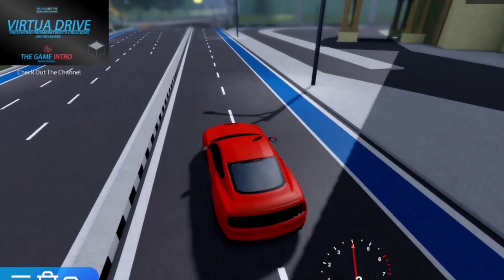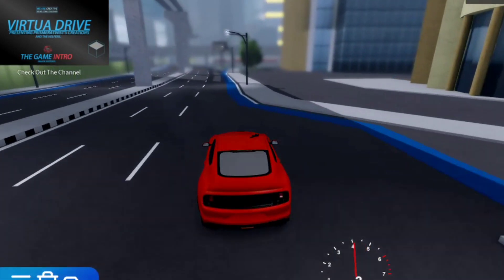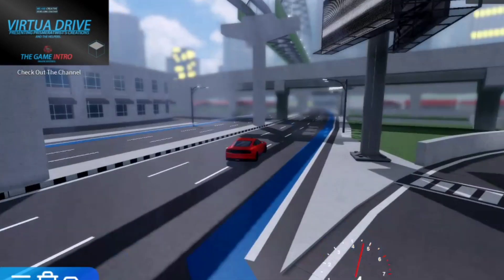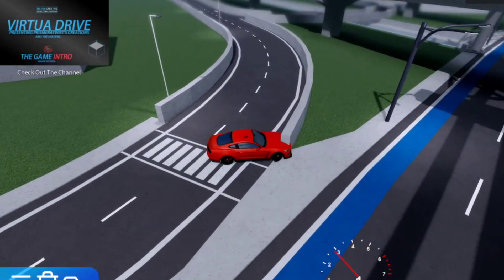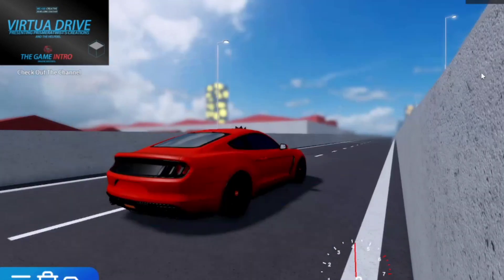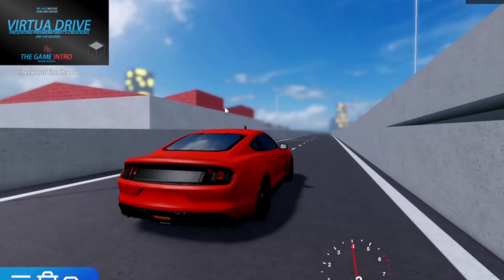I guess I'm really smart at driving. Anyway, we're gonna go back to the area. Oh, this was on the wrong side — I didn't even mean to drive on the wrong side of the road. Anyway, there are no brake lights — the light doesn't light up when you brake.